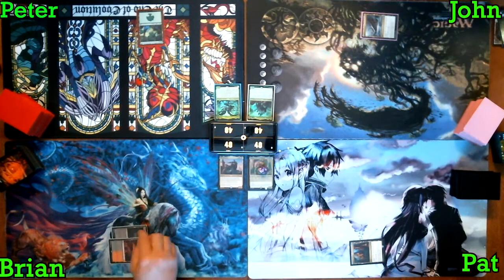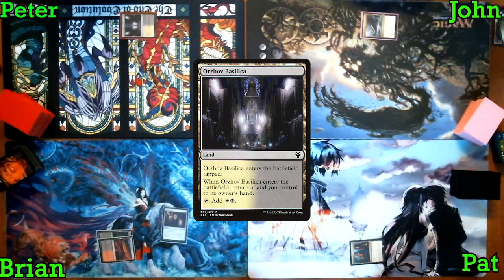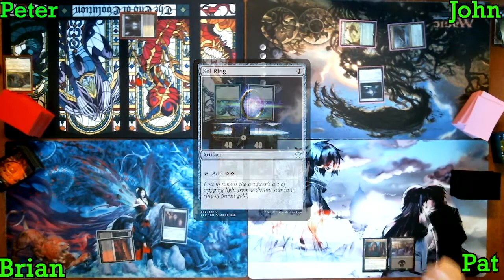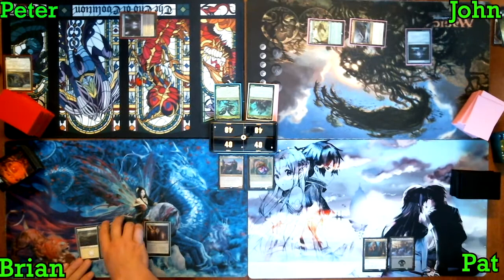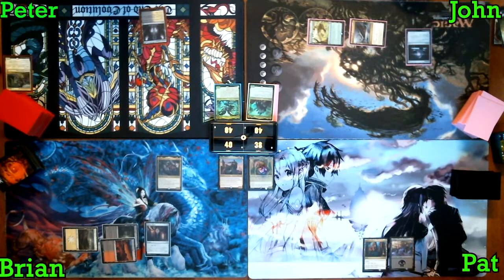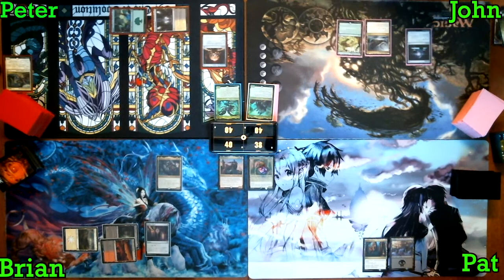I play a Shadowblood Ridge, tap two for an Orzhov Signet, and pass to Peter. He plays an Orzhov Basilica and passes. John plays a Mosswarp Bridge, triggers the Hideaway, taps one and plays Sol Ring. Patrick plays a Land and passes. I play a Land and help John figure out the best place to put his Mosswarp Bridge Hideaway card.